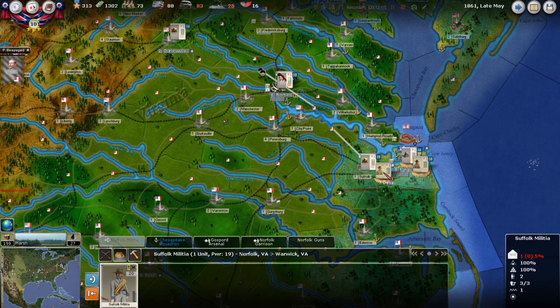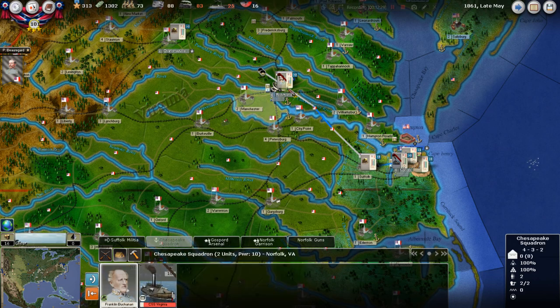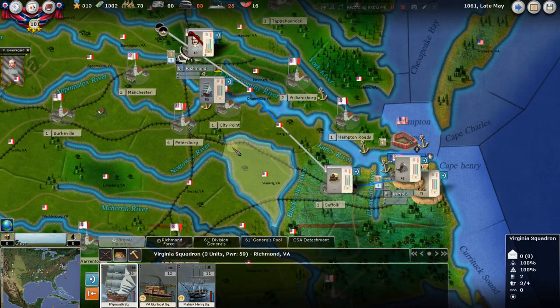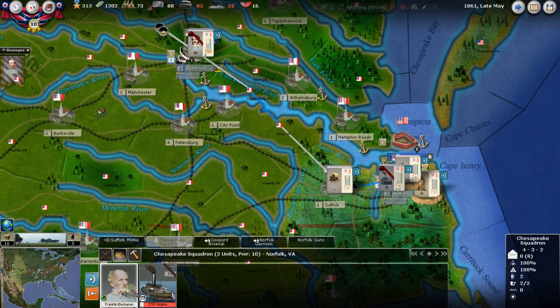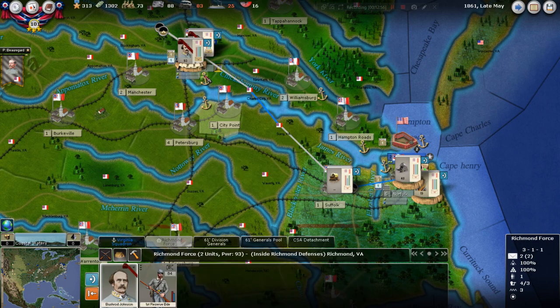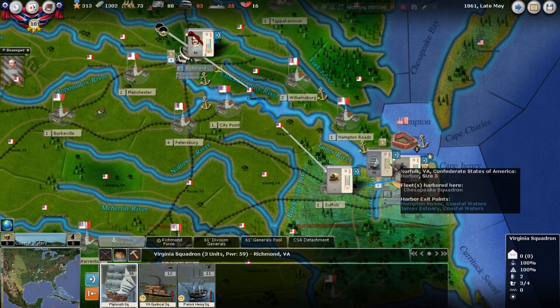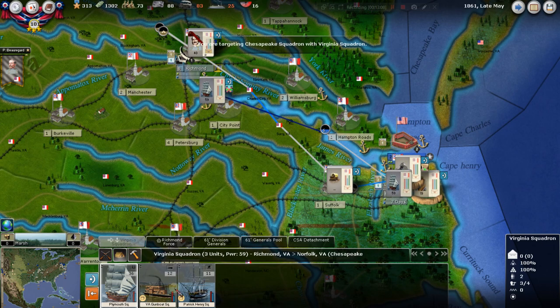It'll take seven days for these guys to get back to Suffolk. We kind of want to cover as many regions as we can so the Union can't just land an amphibious force. We're moving the Suffolk militia over. We have the Virginia squadron up here at Richmond - we're going to move those guys down the James River to our anchor at Norfolk, to that nice big naval base. When they get down there we'll decide what composition we want under that admiral.